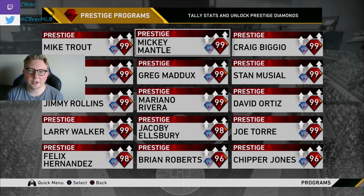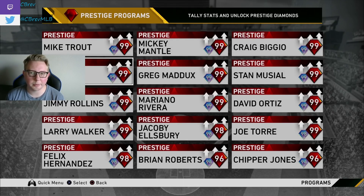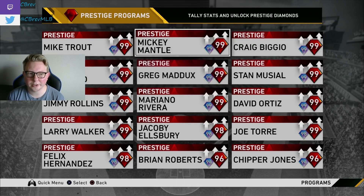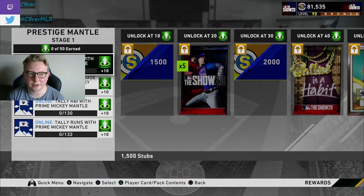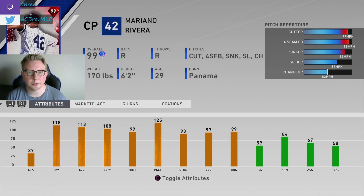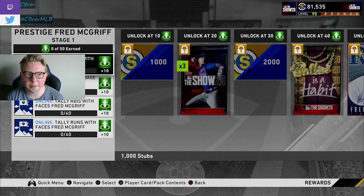Honorable mentions: Mickey Mantle, Craig Biggio, and Gary Sheffield are technically already free once acquired, so you might as well grind them. They do have really long stat grinds — 188 hits with Mantle is insane — but all three will probably be on your team for the rest of the year. Mariano Rivera must also be mentioned since he'll probably be in most people's bullpens all year. The plus-three to stamina for a reliever is significant — going from 34 to 37 is like five extra pitches before getting tired.